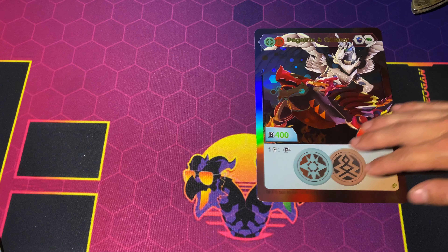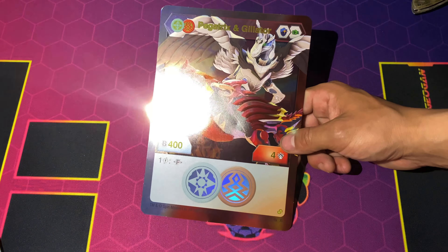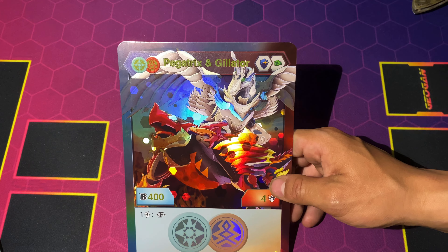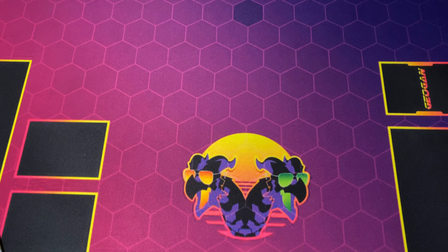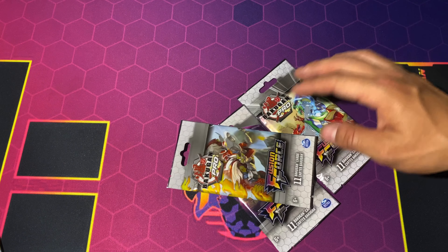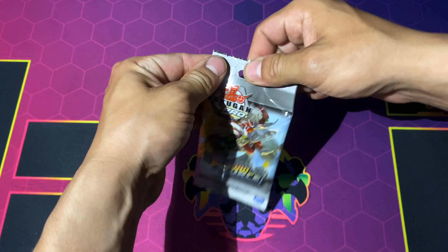As I already know, it comes with these beautiful character cards. Unfortunately they're not double-sided. Here's the Pegatrix and Gilitar — a nice one-cost card, very beautiful. Comes with the deck box, but you guys already know how the deck boxes are. We're here to open some Fusion Force packs, and hopefully we can top our last video.